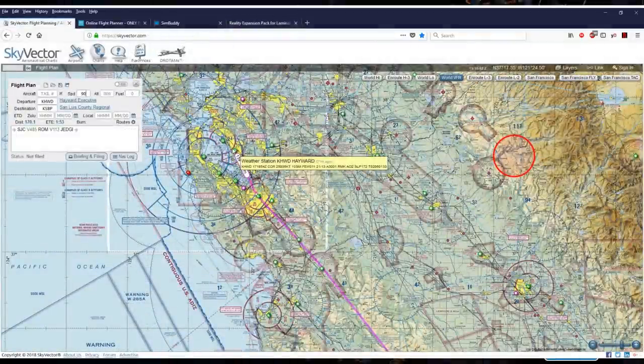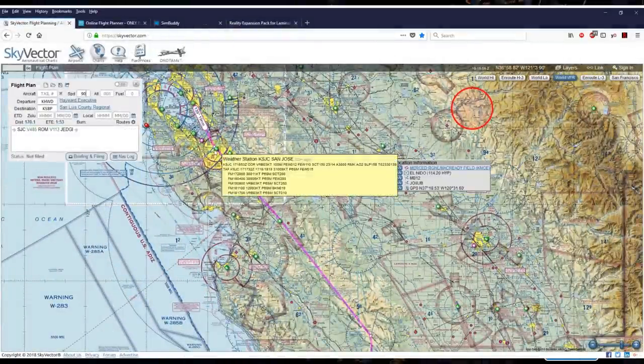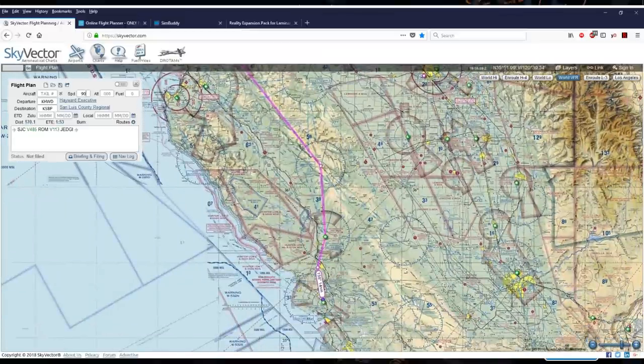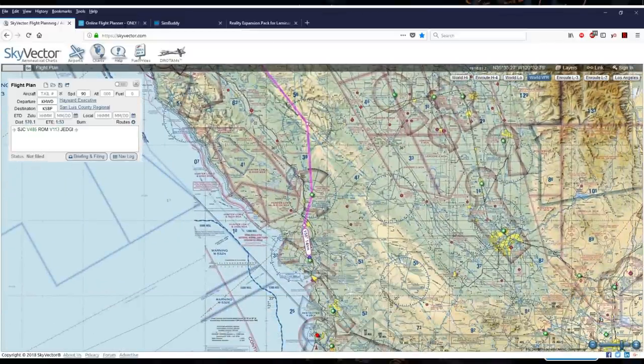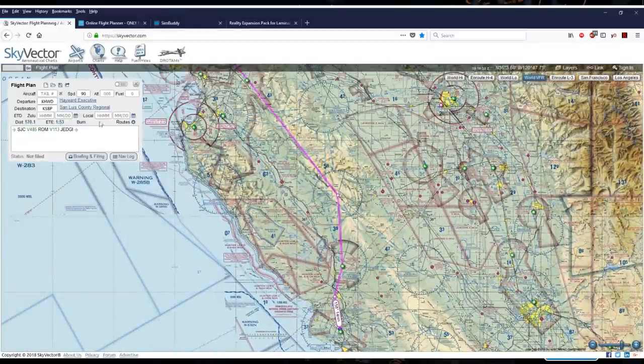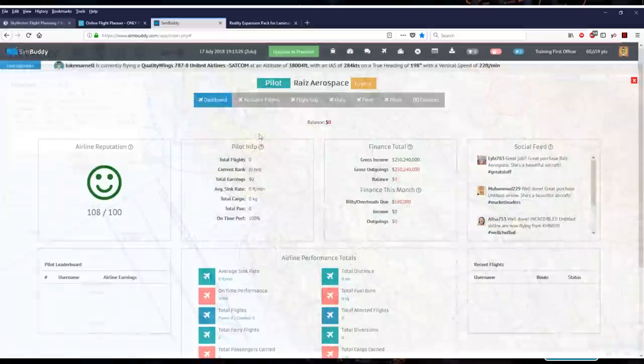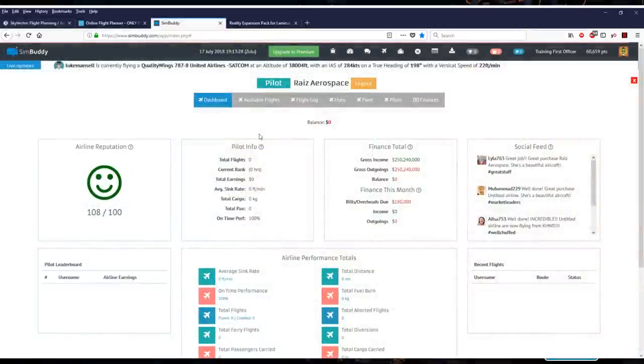Here is the flight path from Hayward, our hub, our home. We're going to fly out to San Luis Obispo. Estimated flight time 1 hour and 53 minutes. Given that, and the fact that we don't have FS Passengers in X-Plane 11, the best I'm able to do right now is go with SimBuddy because I haven't given it a full try yet.